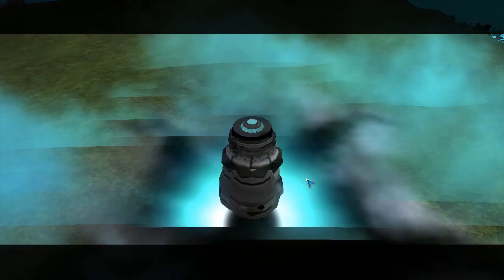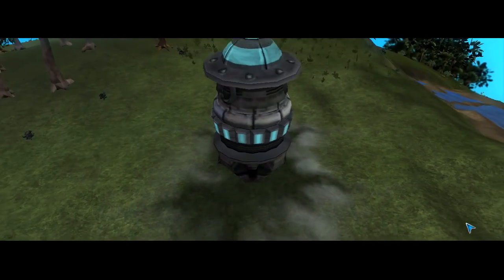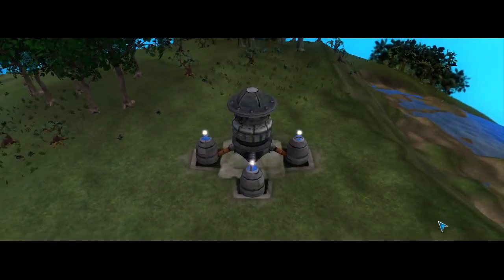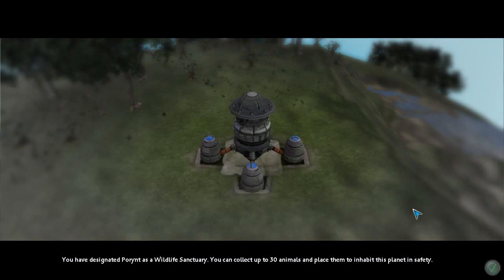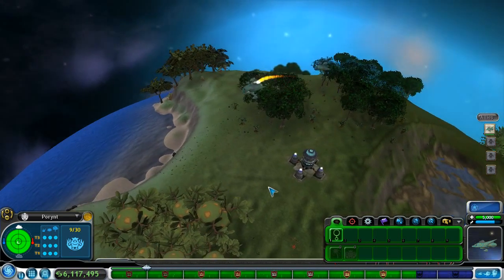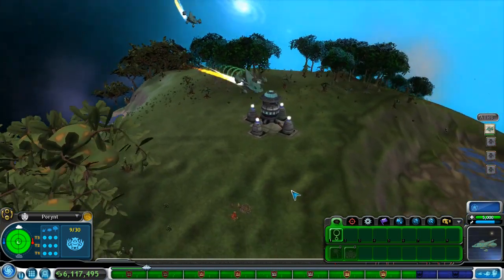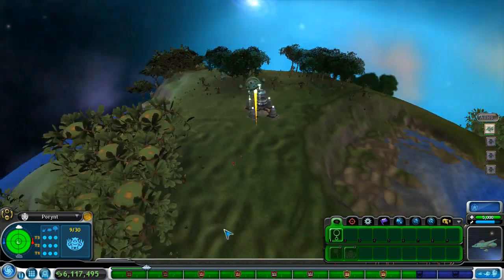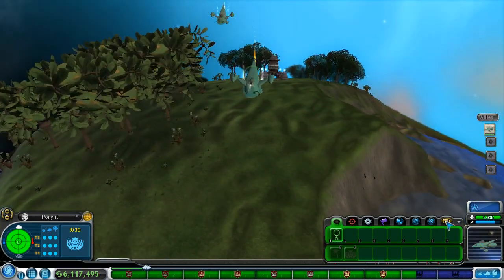Let's see what it does. Woo! Nice! You have designated... Pornyacht? As a wildlife sanctuary. You can collect up to 30 animals and place them to inhabit this planet in safety. Nice! So there's nine right now. Look, he's got his own little nest now — his little frog nest. Very cute.